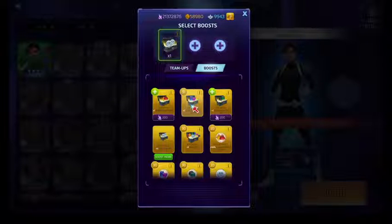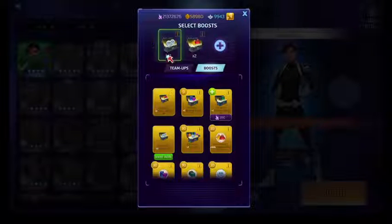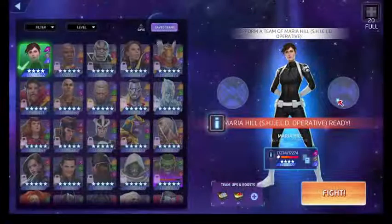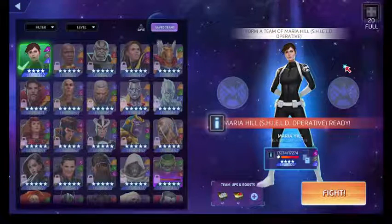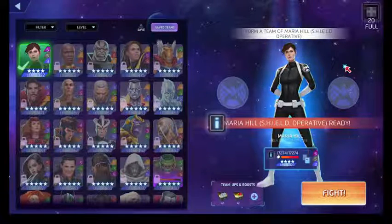You can throw on your trap tiles no problem. I'm going to throw in team-ups here because Maria can't do anything with red, and team-ups are neutral — they won't affect the fight at all.